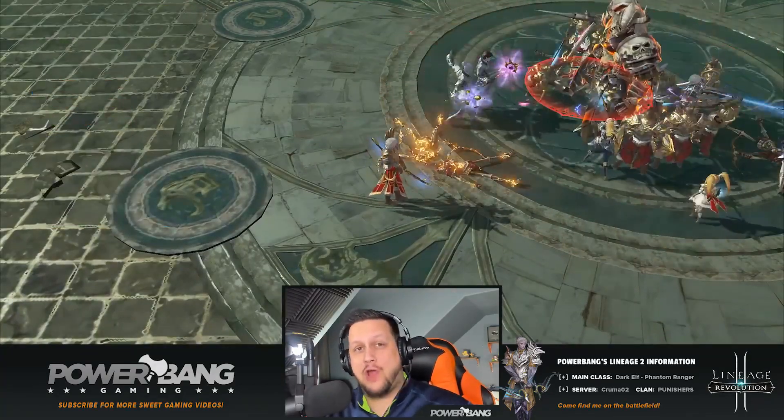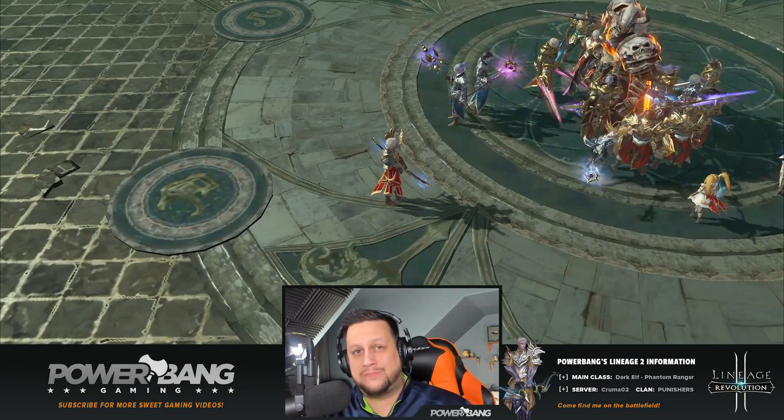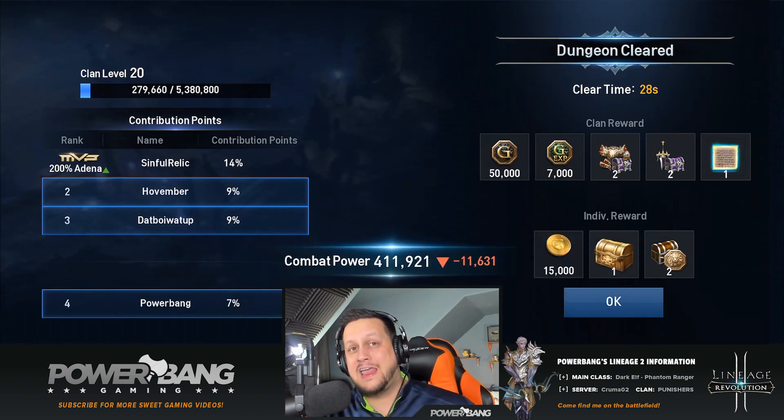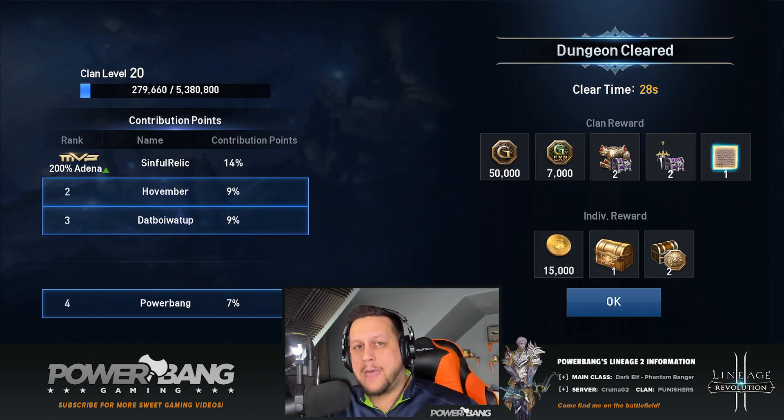Forgotten scrolls are not the only thing clan dungeons are good for. All kinds of loot is available — from Adena to enhancement scrolls to herbs and a load of weapon and armor boxes, including uncommon accessories your clan can collect and give away as part of your loot giveaways.